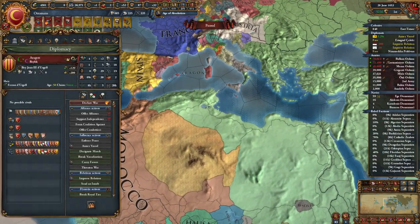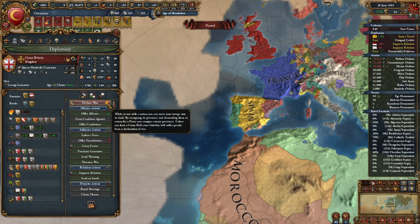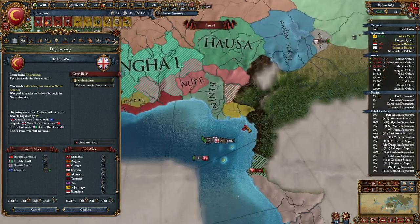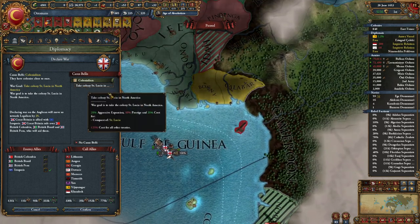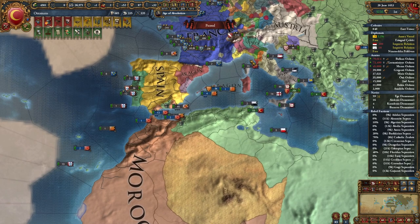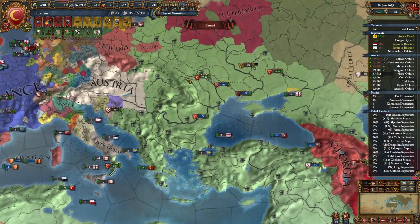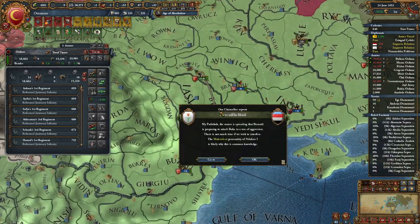Aragon — haven't thought about you in a while. I don't think we integrate you because France is going to be an issue — France got all their cores back. Two Sicilies are split in half — good to see. You guys stop right there; I just want you guys to split in half so you don't have to suffer attrition.